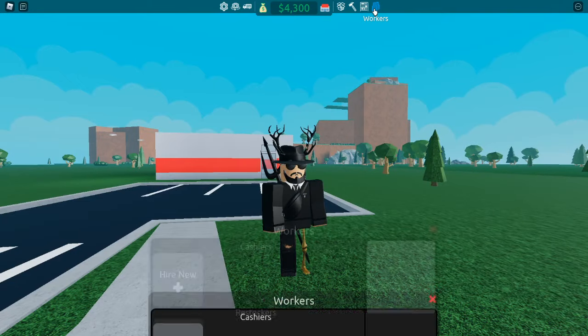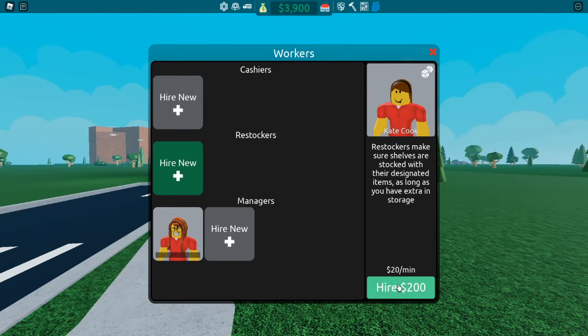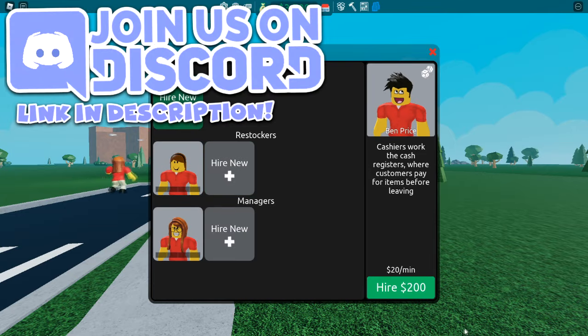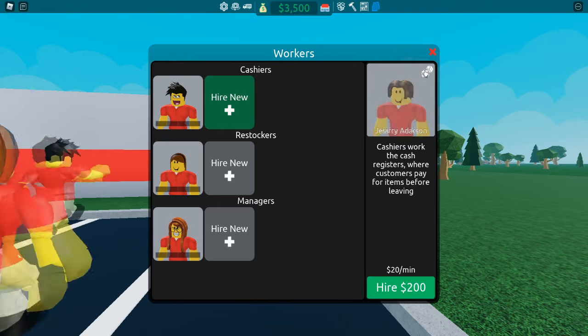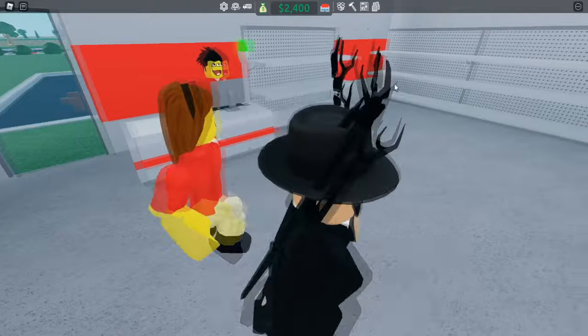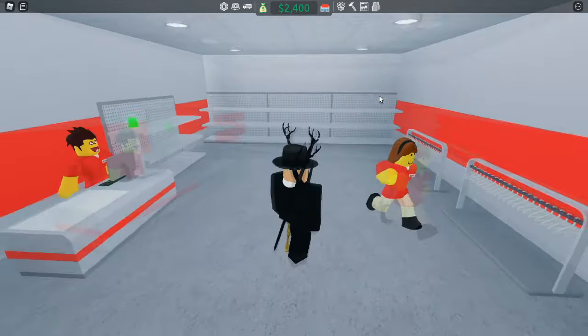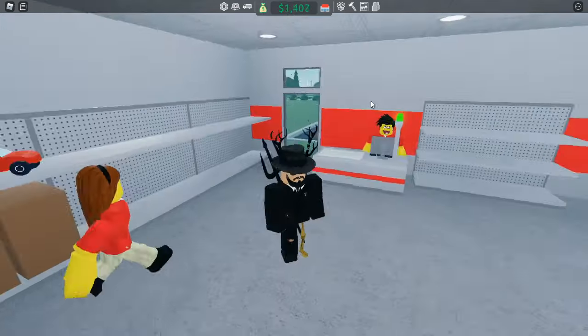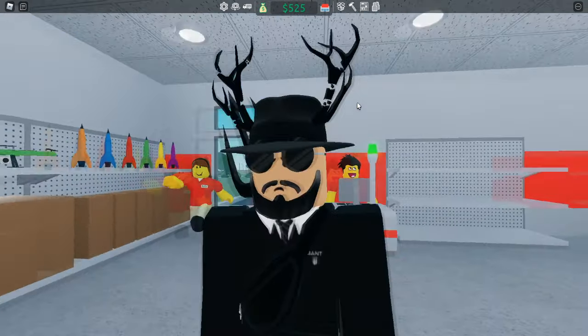Now go to workers and click: managers — hire new, restockers — hire new, and cashier — hire new. We're still closed for now and we need to wait for our restocker to actually restock everything so that people have stuff to buy as soon as they come in. This is going good guys.